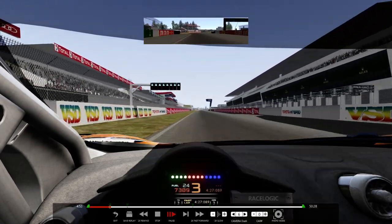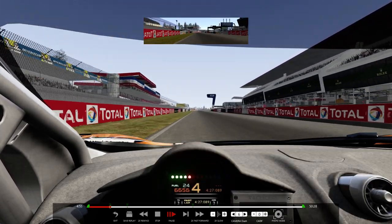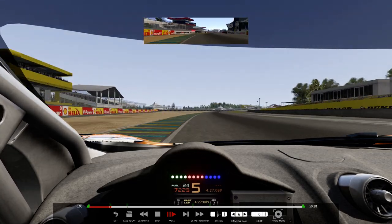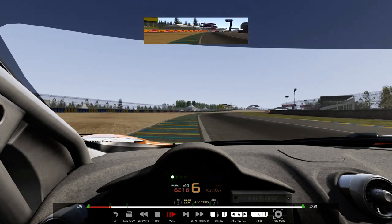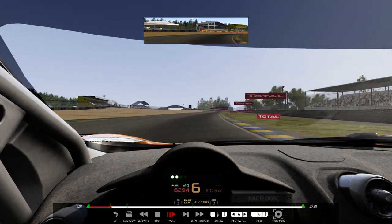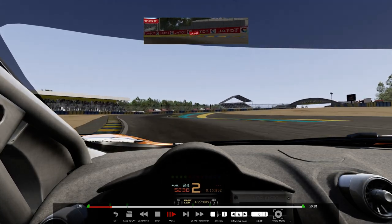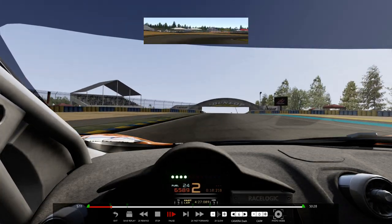Righto, it's about to start the lap now. You want to get all the way up to 6th gear, and I'm going to stay on the left hand side and try and cut across. Straight down to 2nd gear as fast as you can, stay in 2nd, little blip at the throttle, now floor it.